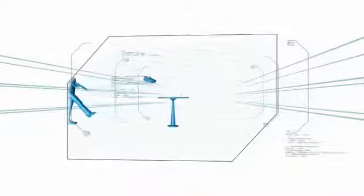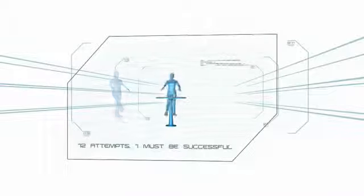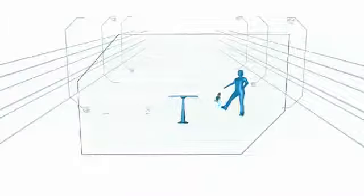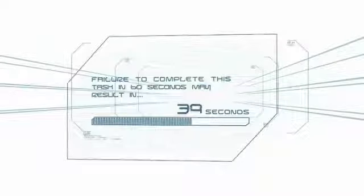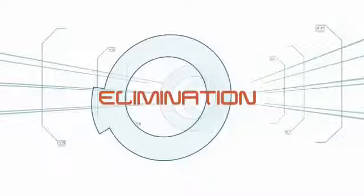Standing nine feet away — no pun intended — the player must skillfully launch a shoe and land it on a table. They will have 12 attempts to land a single shoe. Failure to complete this task in 60 seconds may result in elimination.